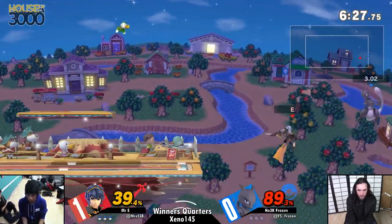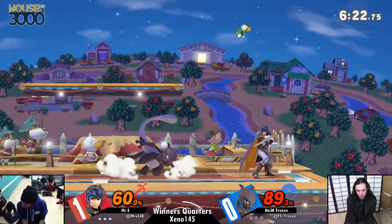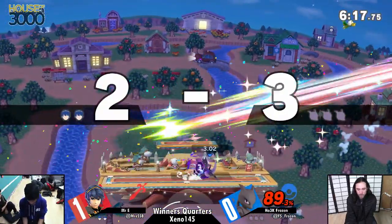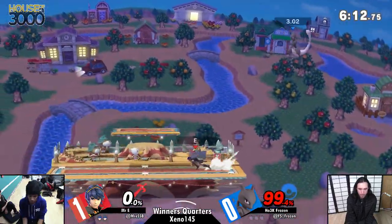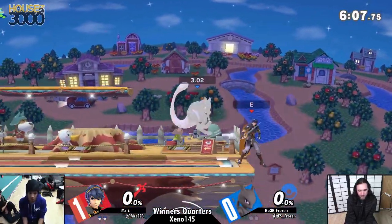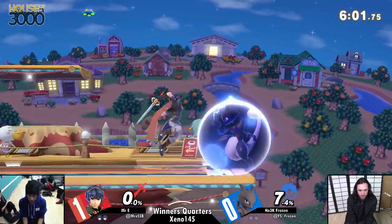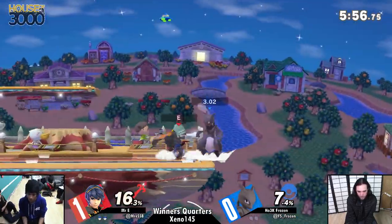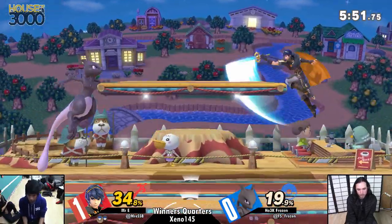EE still looks very comfortable. He DI'd in on that down air, which caused him to stay in tech range. I blinked and he died — I think he got hit by a fair off stage. Frozen likes going for teleport options on platforms on Smashville. This is a madman, so Mewtwo is perfect for this. Good parries — nice job. I'm surprised he's not going for a grab though; he might be able to get a little bit more damage.